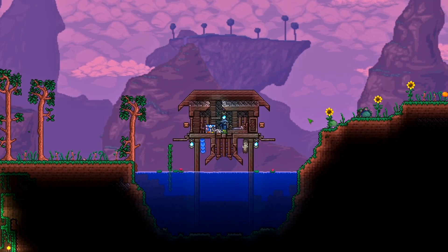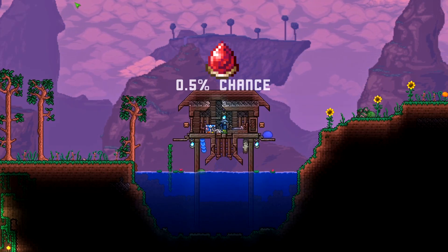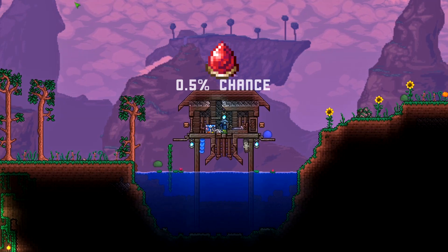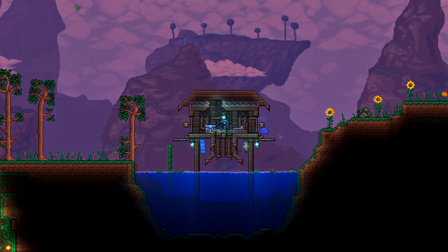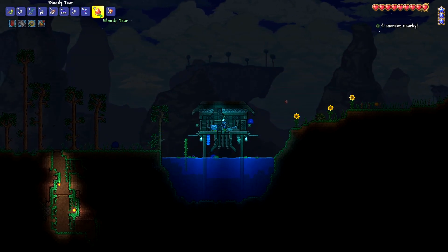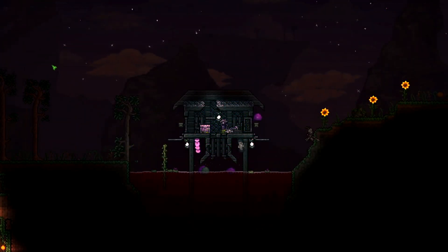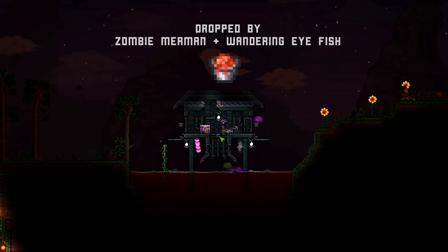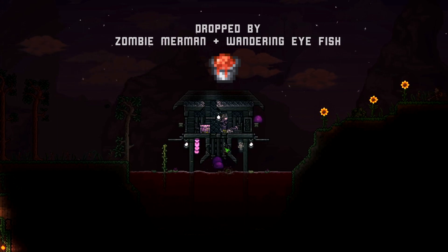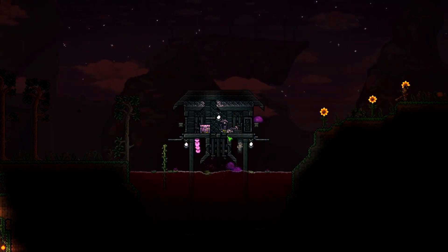Something added in 1.4 is the Bloody Tear, which is a rare drop from anything during the blood moon. If you attack enemies you may be able to get one, and what it does is actually spawn the blood moon. The only way to use it is to wait until night time, equip it, and consume it to trigger the blood moon event. You can also collect Chum Buckets and throw them straight down into the water to increase your bait power.